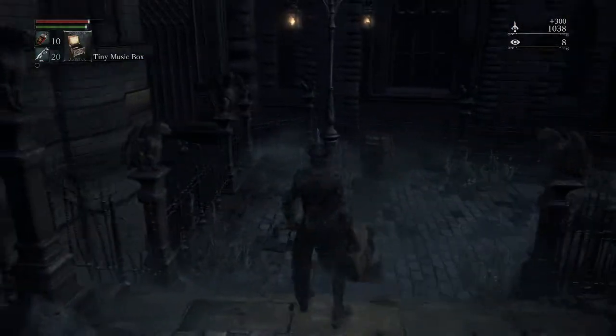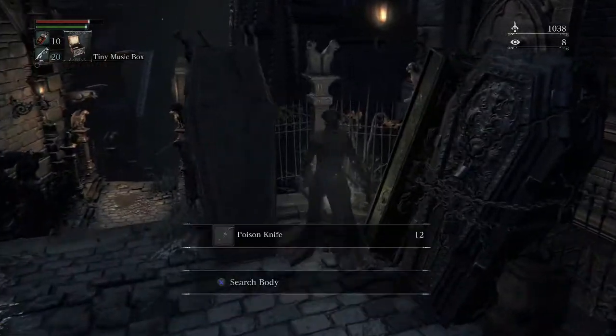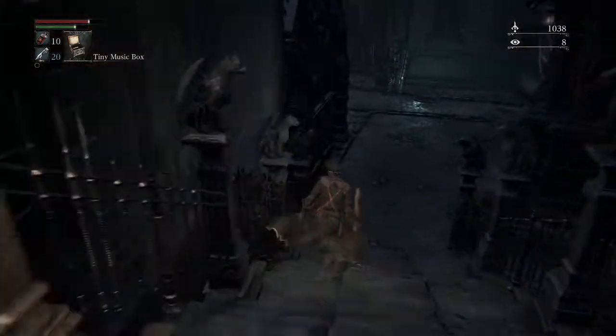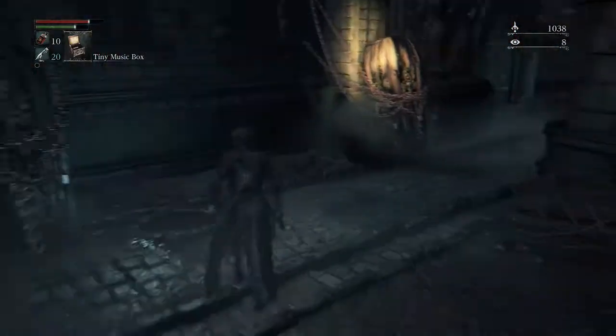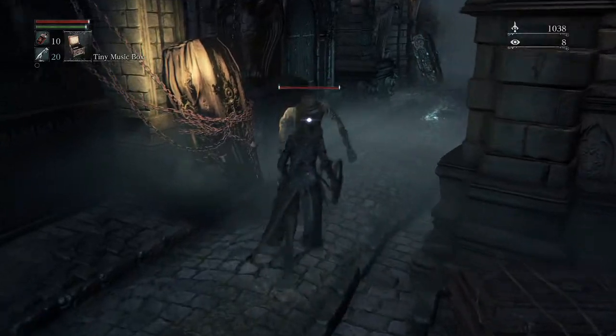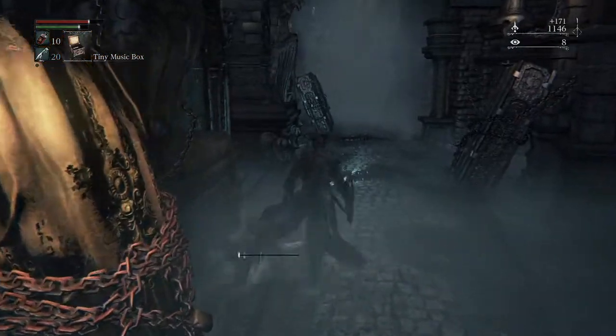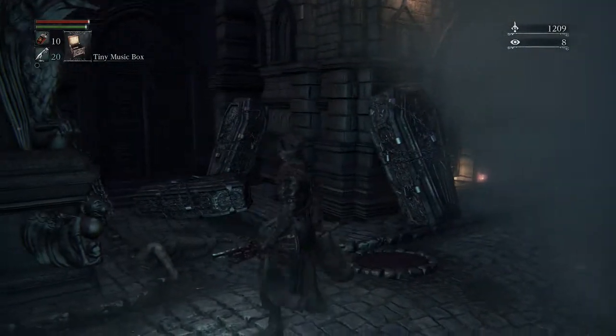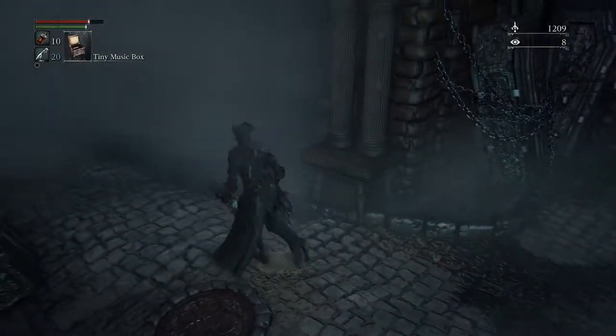Basically, you're going to head down here, and then all the way down here you've got to turn right. There's a guy hiding somewhere here, so be careful of that. And then there's going to be a Huntsman and there's going to be a Rifleman as well up ahead, so you've got to be pretty careful here.